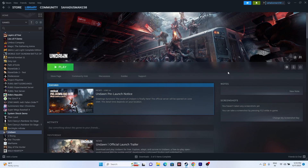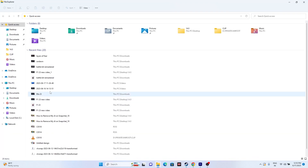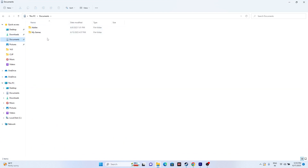You can also try deleting the saved game files. Open File Explorer, go to This PC, then Documents, and find the folder for Undone. Delete that folder — note that you will lose all your game progress and will need to start from scratch. After deleting it, try launching the game.